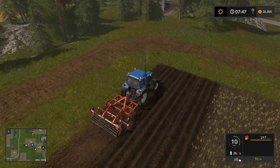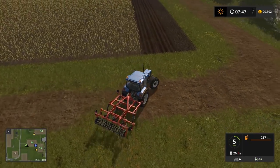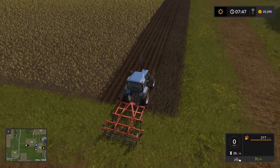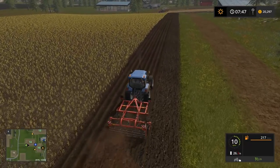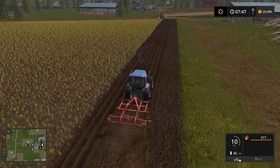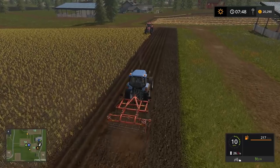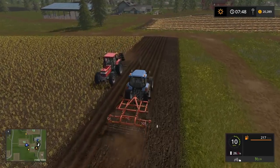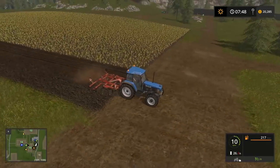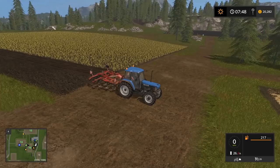Once you're done cultivating you're ready to sow. I'm keeping one wheel in the furrow so I go straight and don't make wiggly lines. I'm already catching up to the plow — he needs two more passes for my one. We'll let him work for a while, hire a worker on this guy, and I'll show you the seeding. Hop into one of the other tractors using the Tab key on PC.